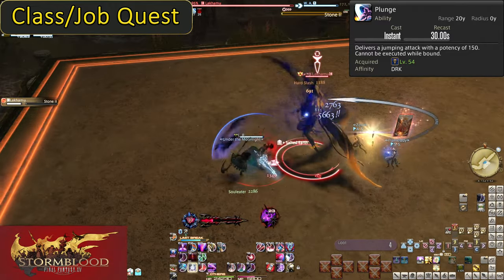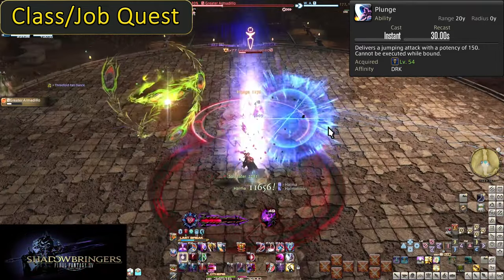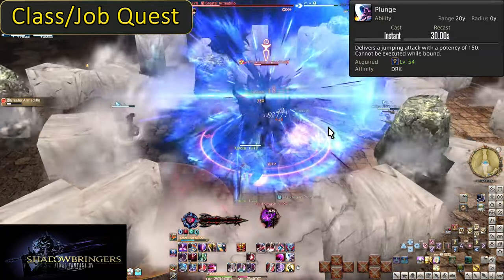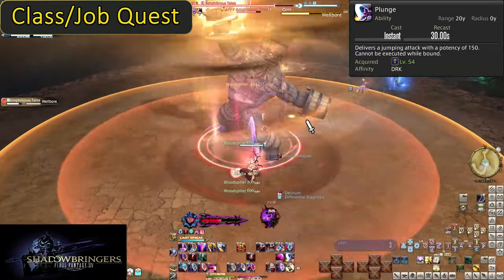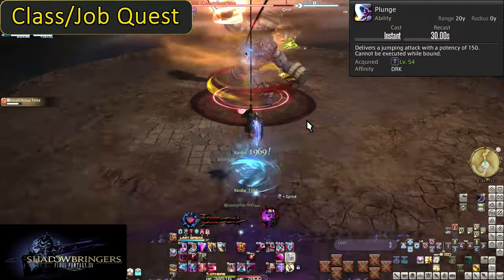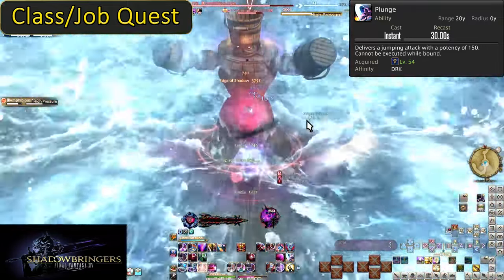That at least won't spend any Blood Weapon. If you're not using it for the damage — and you should use these on cooldown if you don't need the utility — then you're using it for the gap-closing effect. If you know you'll be out of range of the boss for a moment, you can hold onto one use of Plunge to jump right back into range the moment the space becomes safe.